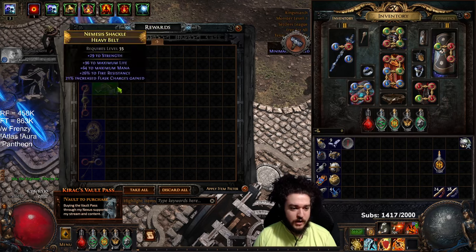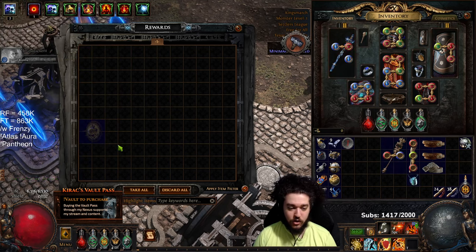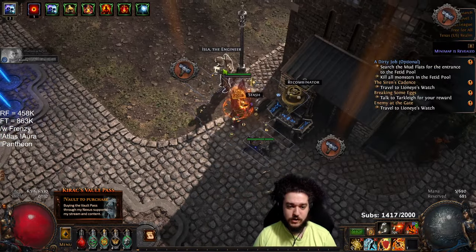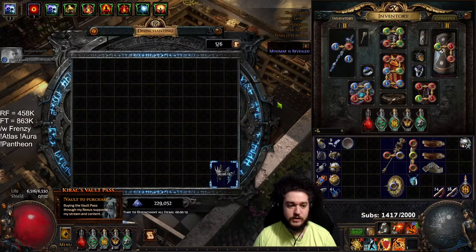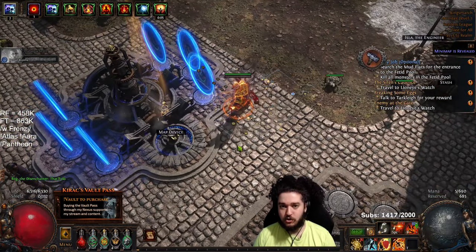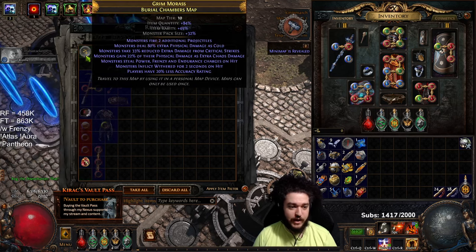A lot of people are struggling with gold, especially in this current league. A recommendation I can give for gold is alch-and-go blasting of maps. Instead of focusing on doing a bunch of league mechanics and juicing with scarabs, alch-and-go is more consistent for gold generation in general. When you're alch-and-go you're focusing less on looting and just going through the map as fast as possible.